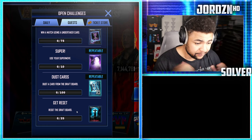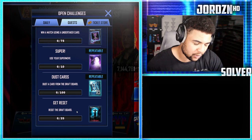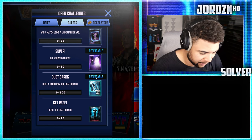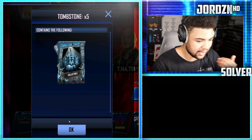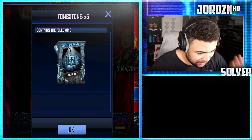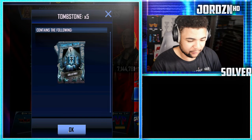Next, dust a card from the draft board 100 times. Basically every individual card you dust will be counted toward this, up to 100. This is repeatable — it doesn't say how many times, but it is repeatable — and you guys get five tombstone tokens, which is awesome. Mainly because the game mode is elite and I'm doing quite well in it, and tombstone tokens aren't easy to get.